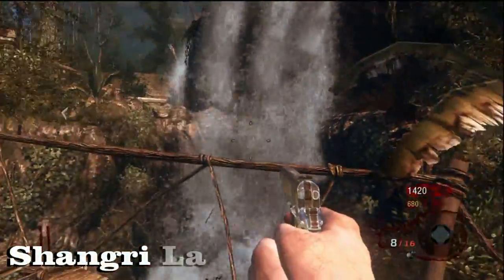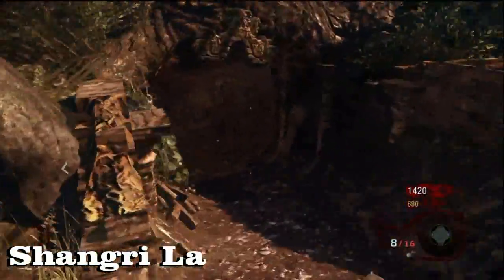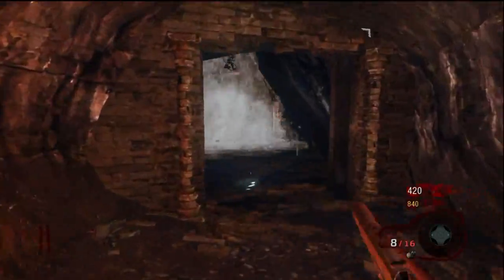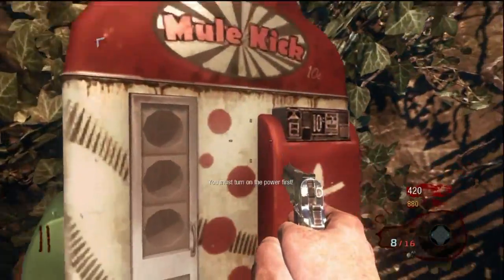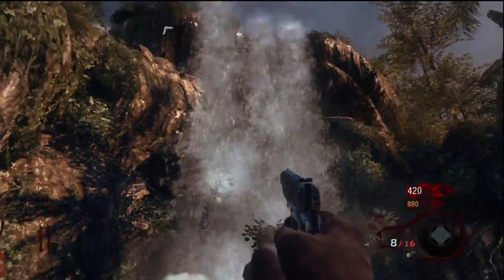This is on Shangri-La. As you can see, I'm on the bridge above it. It's at the bottom of the waterfall — I'm just going to run there really quick so you know exactly where I'm at. And there it is. It looks a little bit different in color, it looks brighter, I guess because it's sunny on that map. I think it looks a lot better.